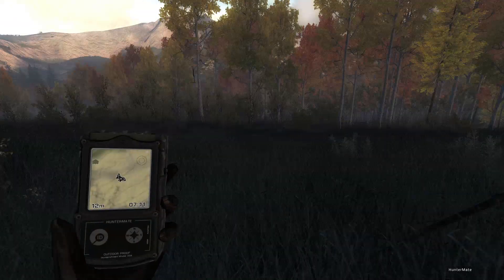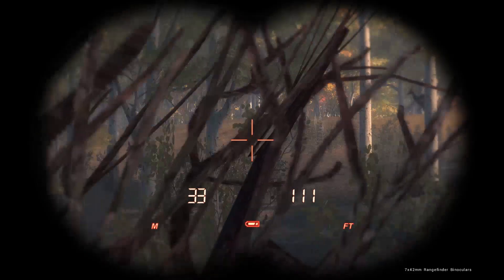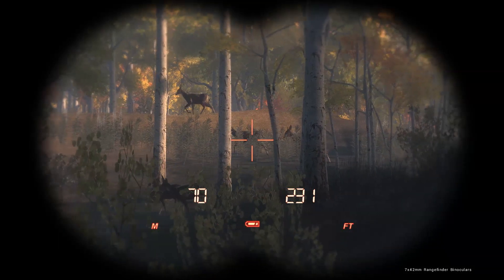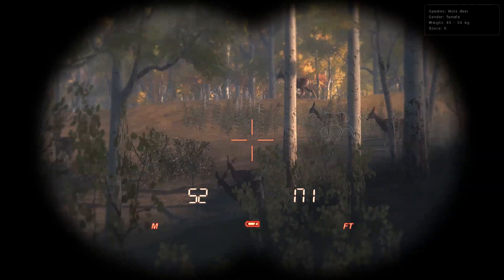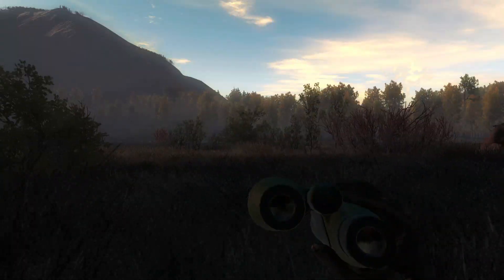We're over at this end and I'm going to fast travel to this tower to see if we can get any deer or elk. It looks like we've got a herd of mule deer does walking behind the tree stand, and I had a wolf call when I fast traveled, so we'll see what comes into the calls and take whatever's best.